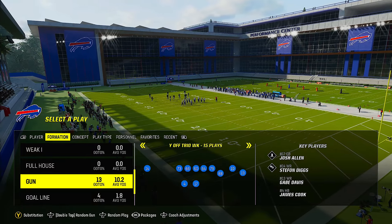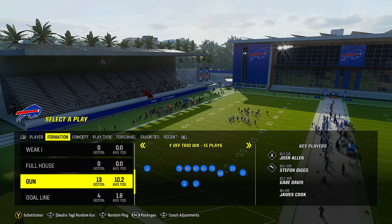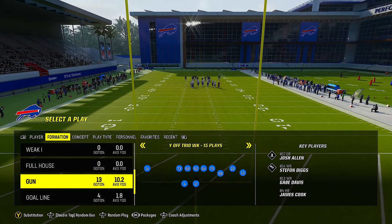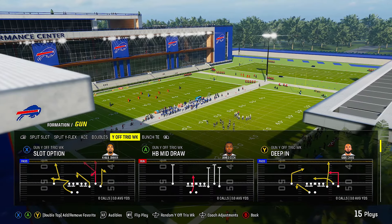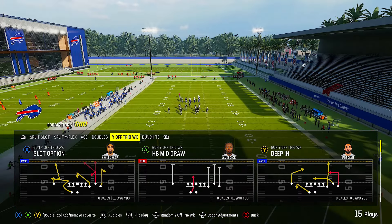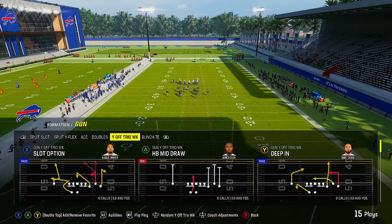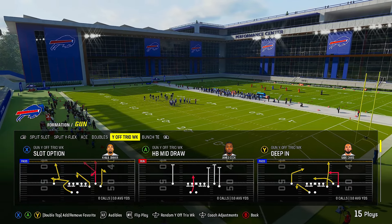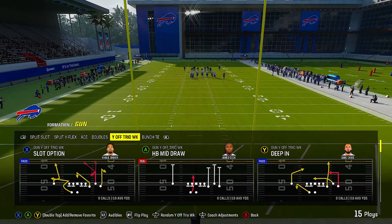If you're in the run heavy offensive playbook trying to use your run schemes and struggling to get the ball down the field, and they're running man defense, come to the wild trips. It's got a couple good plays you could be using to cook everybody. Drop a like, subscribe, become members — full scheme breakdowns are in the members area. Everything I use in my game to go on high win streaks, you need to learn. Run heavy offensive playbook, follow my lead.